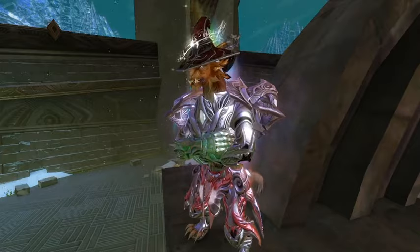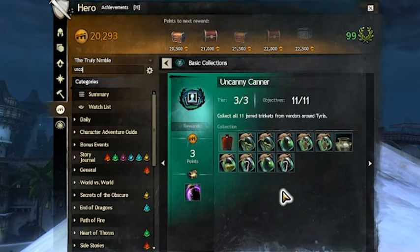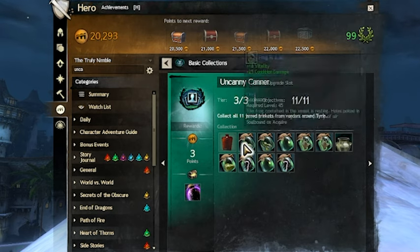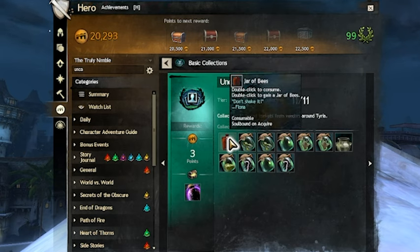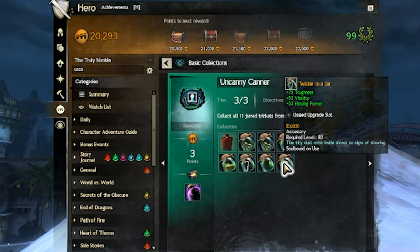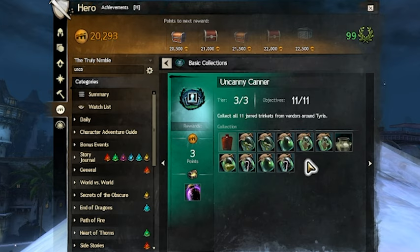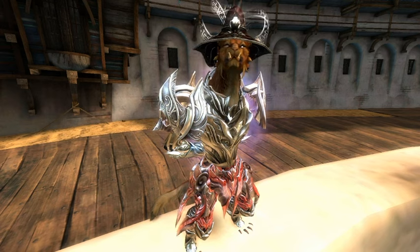The easiest 20-slot bag to obtain is the Uncanny Jar. This one-time reward is granted after completing the Uncanny Canner achievement collection. For this collection, you mostly just need to buy jar-related items from certain heart vendors in Queensdale. One item is sold by a vendor in Queensdale after a certain event is completed. After that, the Jar of Lost Souls and Twister in a Jar can be purchased from the Trading Post for relatively cheap. The wiki page guide for this collection is linked in the description.